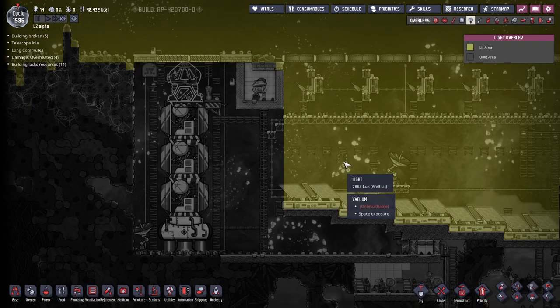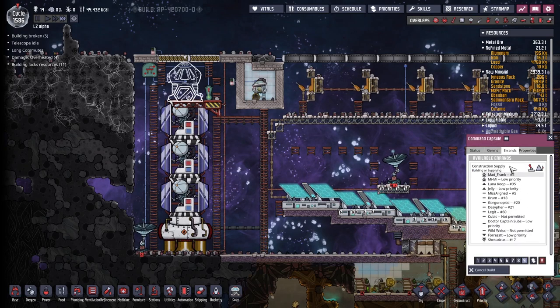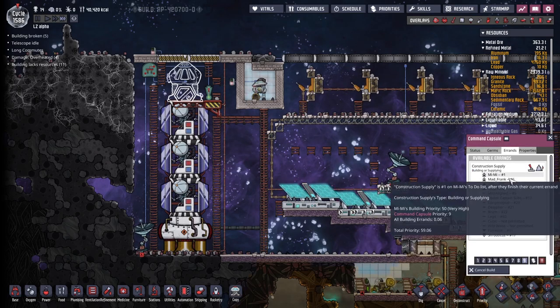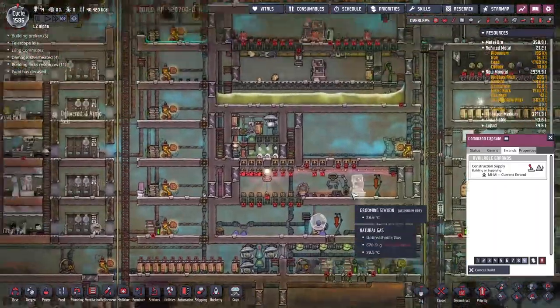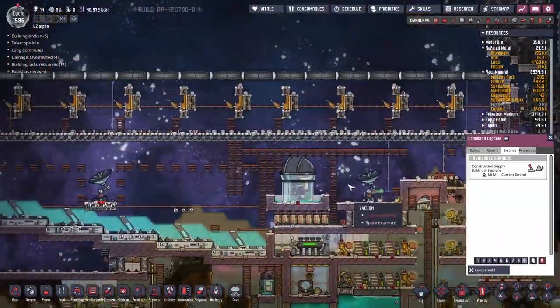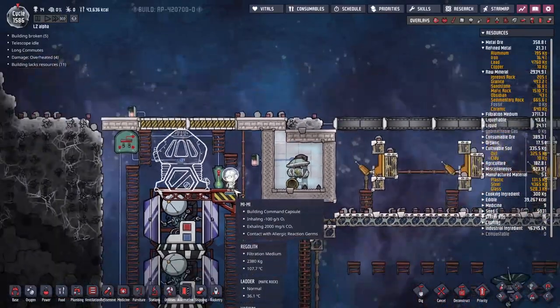It's a new day, a new dawn, as we can see with the light going up, but I'm waiting for this command capsule to get built. Mimi is coming along to help out here - I bet she's just having breakfast. Selfish! Okay, Mimi is finally building that capsule. I hope you had a wonderful breakfast. The command capsule is unassigned, of course - that's fine.